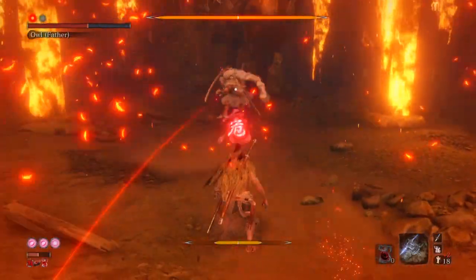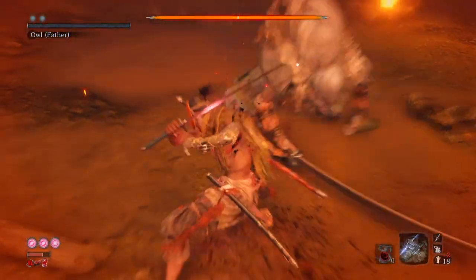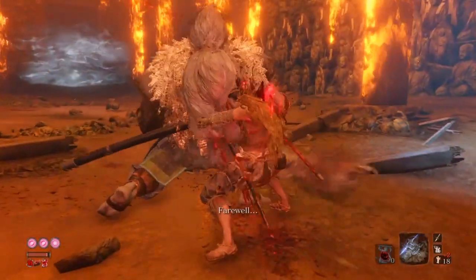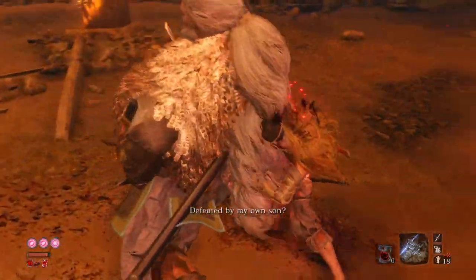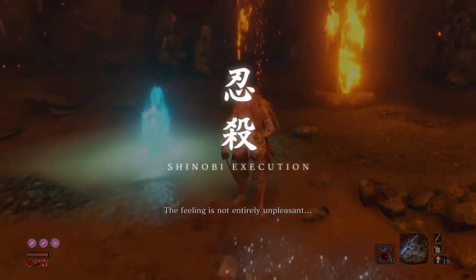Watch out on the Shuriken when he jumps because that can mess with your muscle memory. Pretty hard fight — you need to be careful, patient, and aggressive. You need a proper balance of those three. Off to the next boss now.